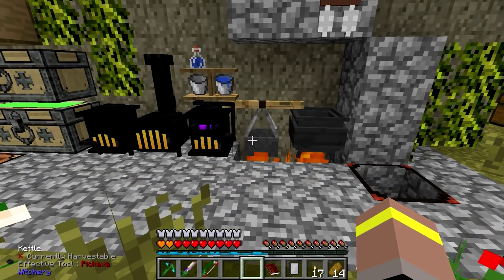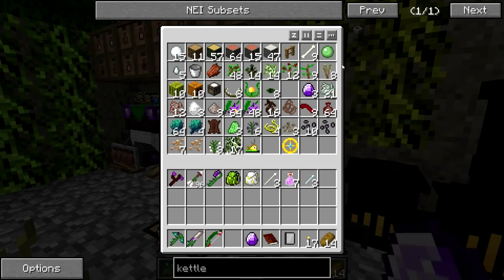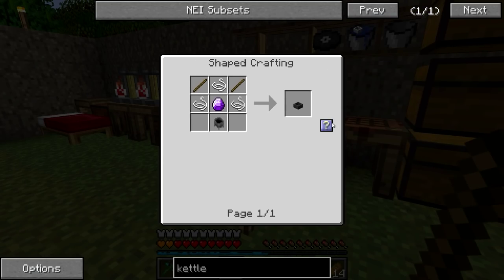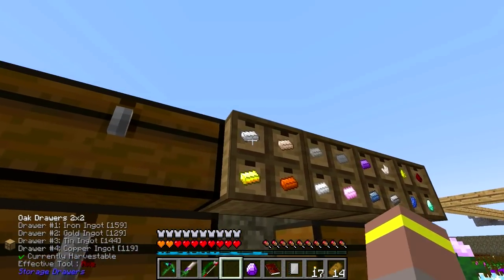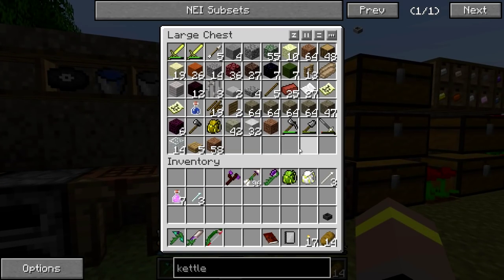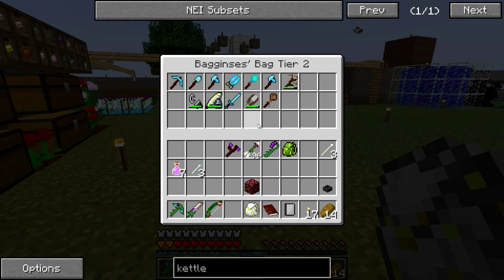Shall we give this a little go? We're going to need to get ourselves a kettle — I'm just going to make another kettle because it's easy that way. To do this we're going to need an attuned stone, some sticks, and some string. We need two sticks and three string. And we'll make ourselves a kettle. We also need a cauldron. Let's get some of this. And we'll want to get ourselves some netherrack, and I think I might still have my flint and steel on me.